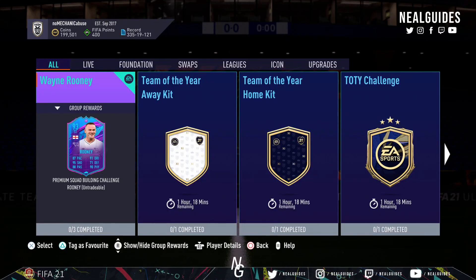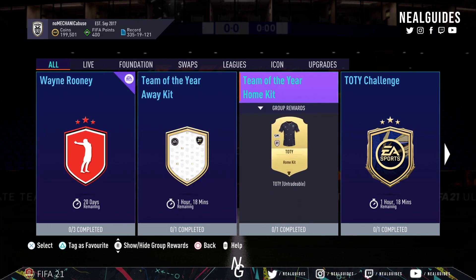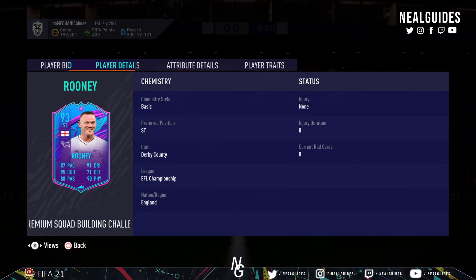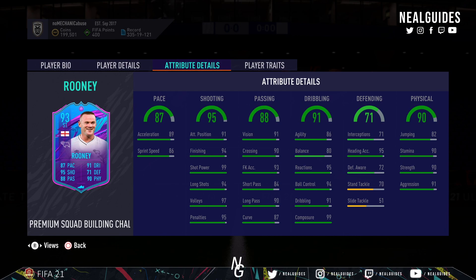What's going on boys? No Guides here now. This is one card that I've been really waiting for. We've got Team of the Year kits, which I don't care about, but Wayne Rooney — End of an Era card. Now, 4-star, 4-star, high median, 5'9", probably a top tier card.